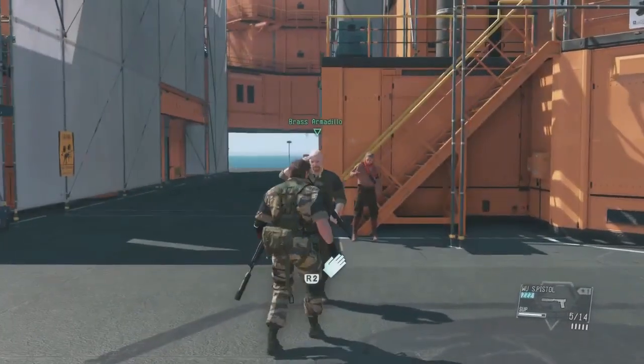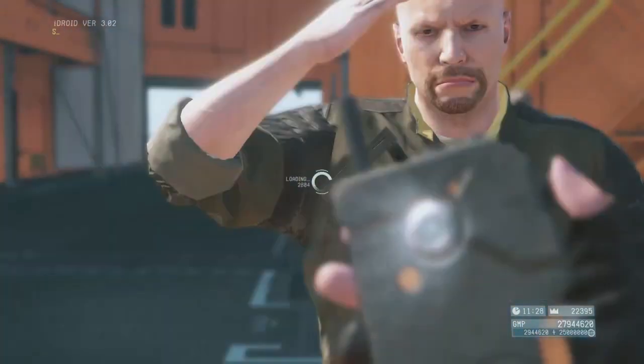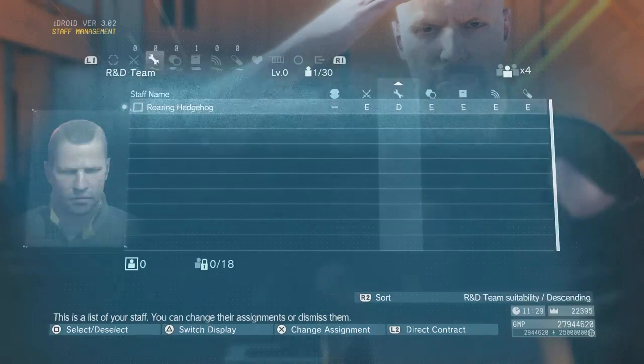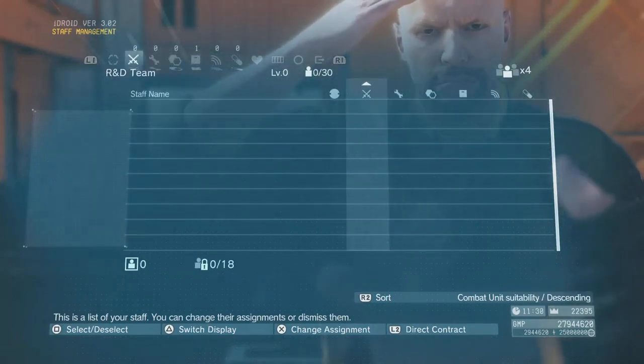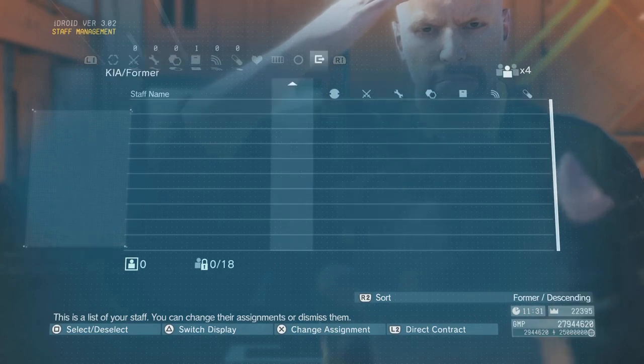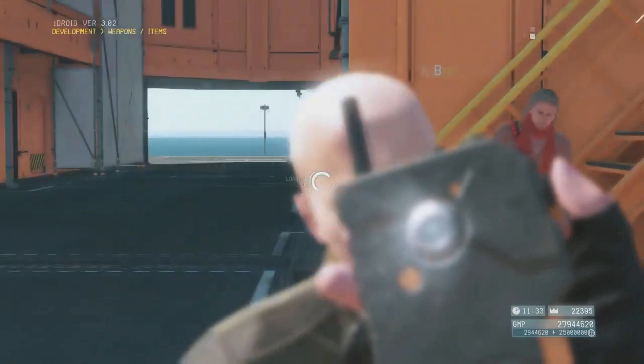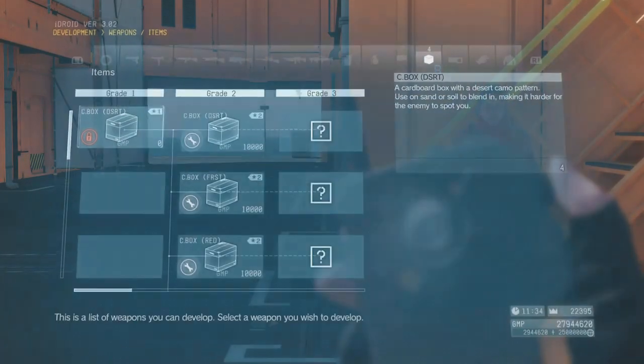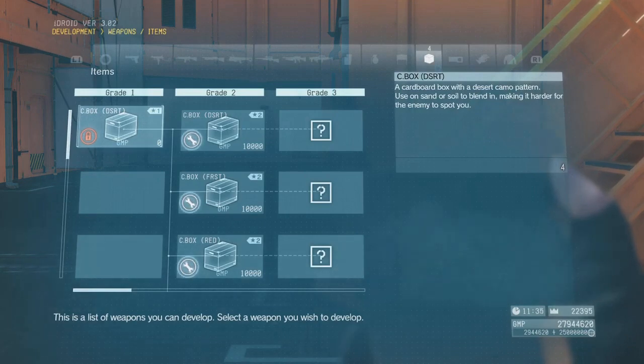See for yourself — open your iDroid and select staff management. That staff member was placed on the R&D team. The R&D team is in charge of developing all kinds of weapons and items that will support you on missions. Take a look at the development list — select weapons and items under the development heading. See the item called cardboard box? Didn't seem much use to me, but Miller was adamant that you'd want it on the list. The last word in infiltration technology, or so he said.